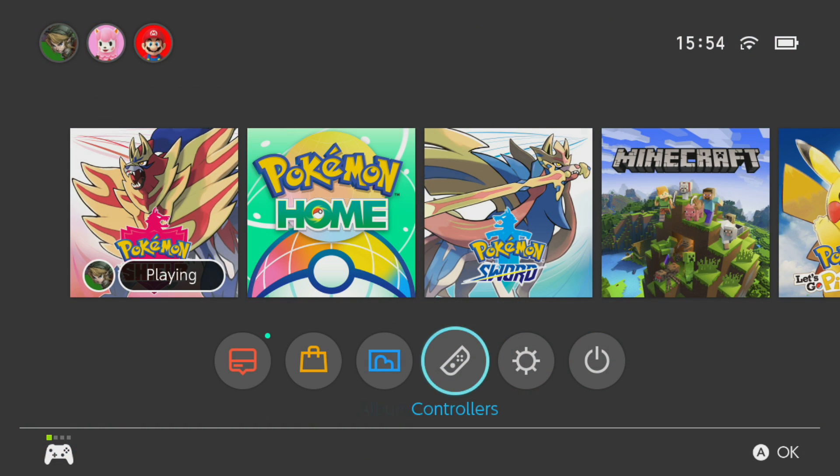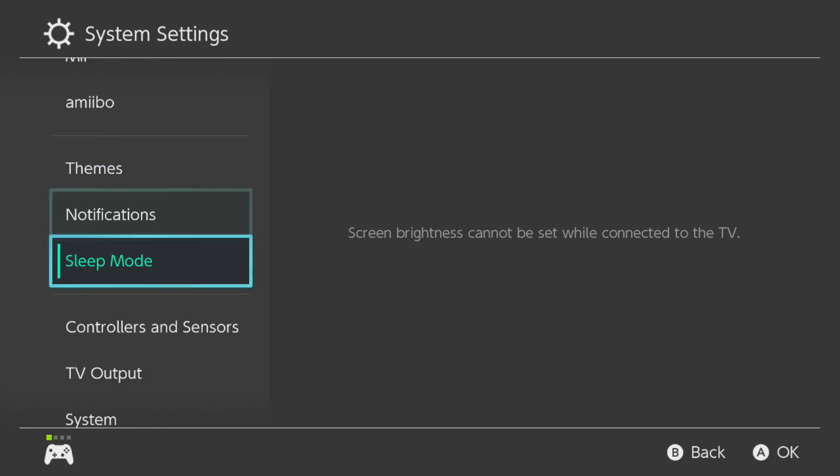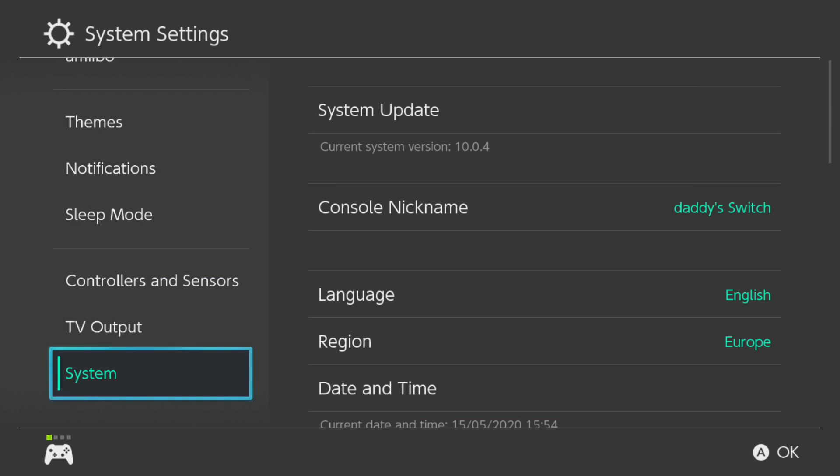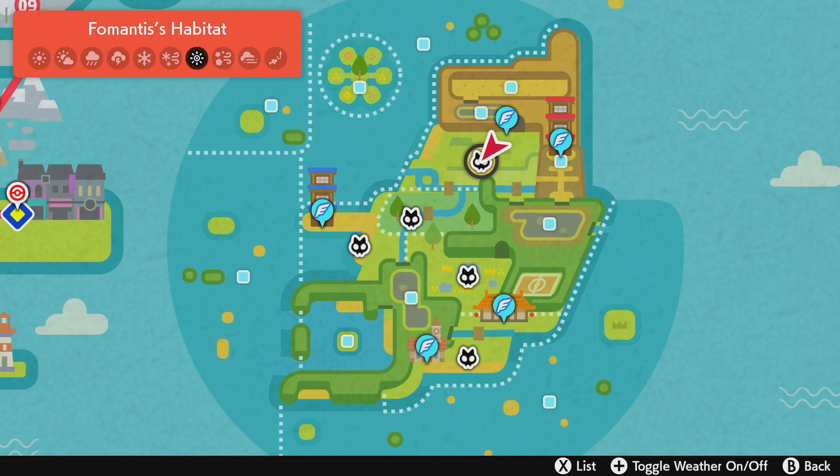Now those that want a date for that, whilst in the Isle of Armor, we're going to want to look at this. This is the 15th day of the 5th month, so 15th of May 2020. And that is going to set the whole island to the correct weather we're going to want for Fomantis specifically.